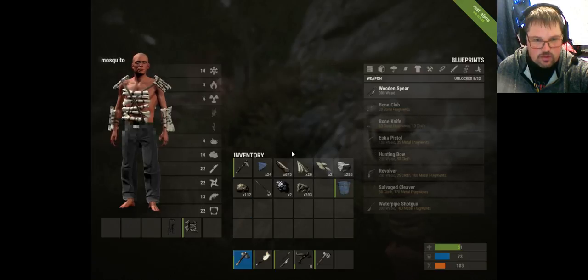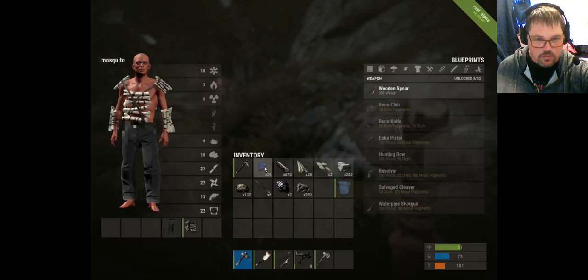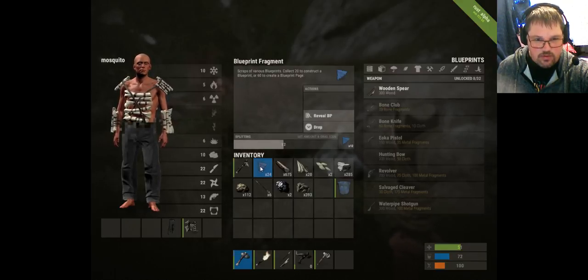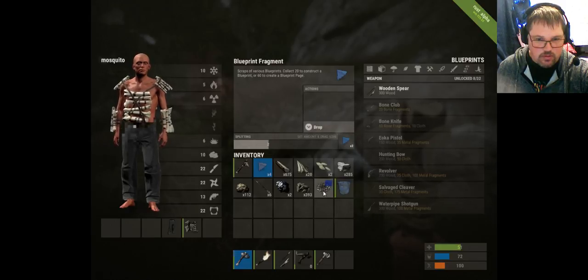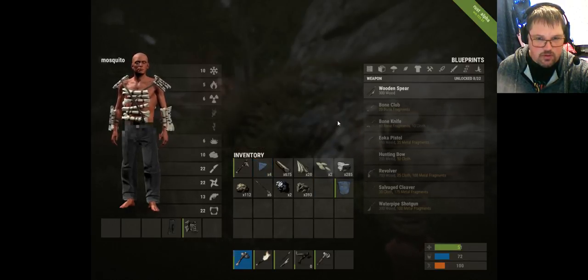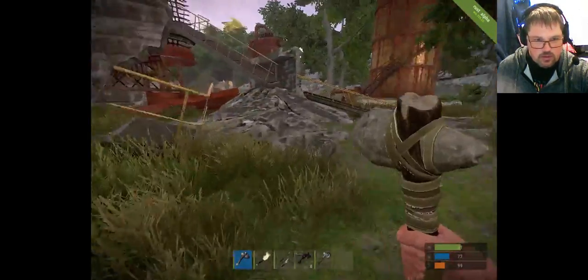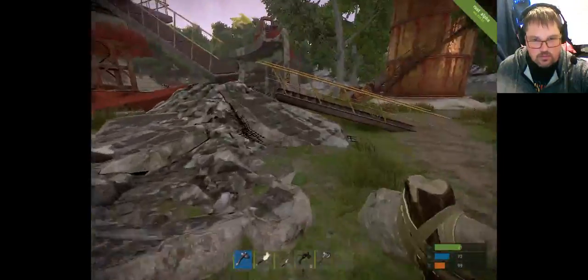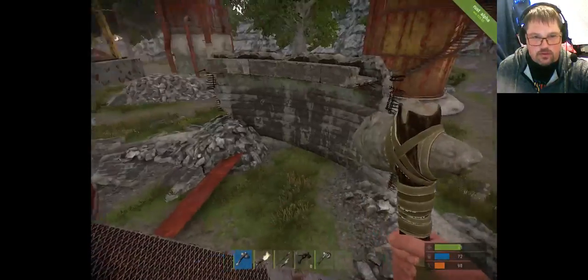We found another blueprint so we're going to study it. Notice that when we break a can it has blueprint fragments. If you collect more and more of them you get options — if you have 50 of them you get an option to upgrade to a level 2 blueprint fragment. If you click 'Reveal Blueprint' it will give you a blueprint of a random item of the lowest tier. Now we can make spiked barricades that are really good for base defense.